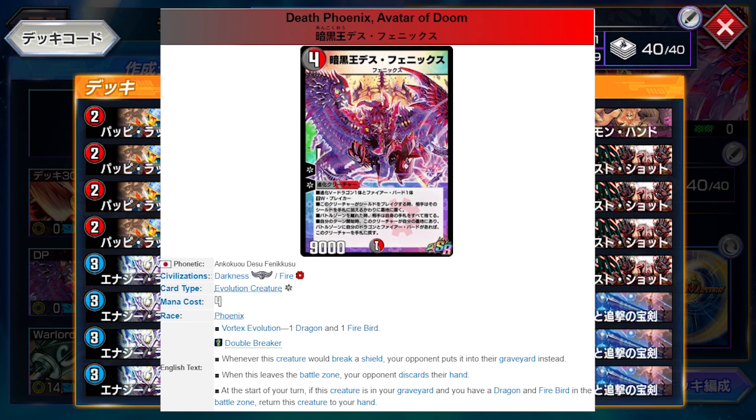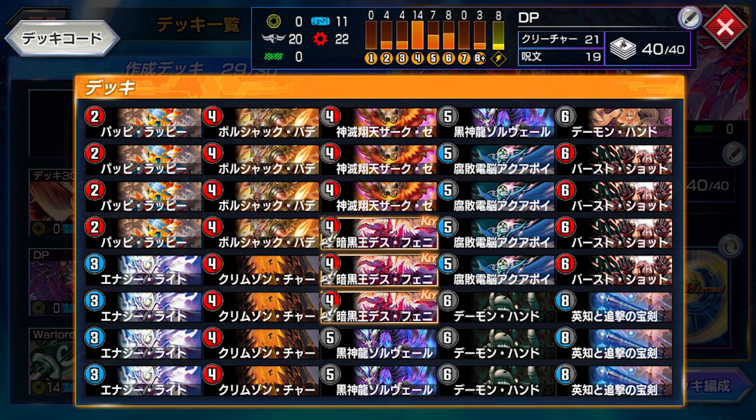But the one additional effect is that if you have a Firebird and Dragon on the field, you can actually retrieve the Phoenix from the graveyard — quite fitting for a Phoenix, really. This effect makes getting him out a lot more consistent, alongside a few awesome new additions introduced in the new set.